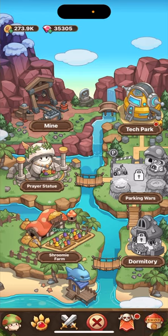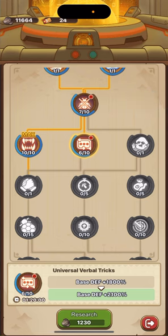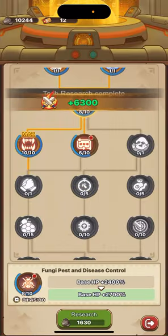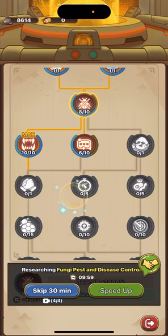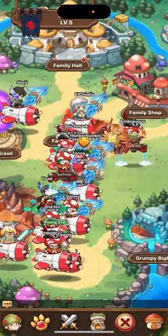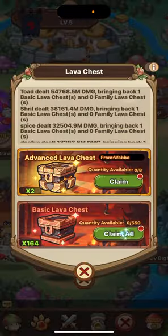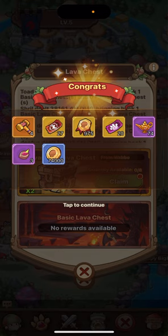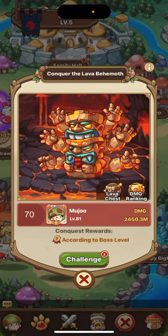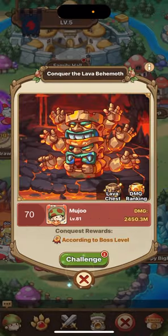Yeah, we have 12 now — nice. Now we can finally speed these up, hopefully someone will help us. We have to do this — nice. We didn't get a lot here but we do get a lot of these, that's nice. 2.4 billion damage — let's see what we get now.